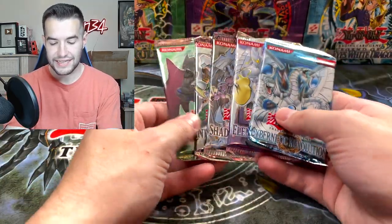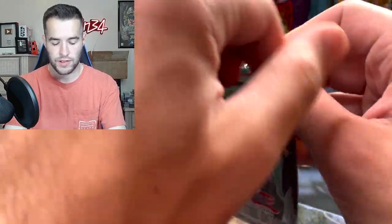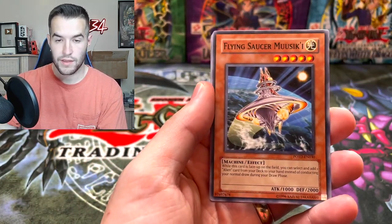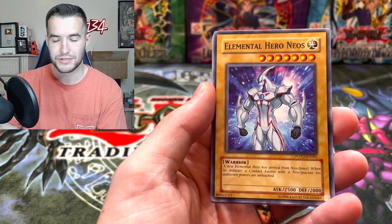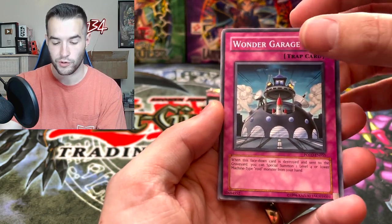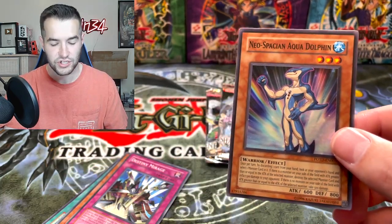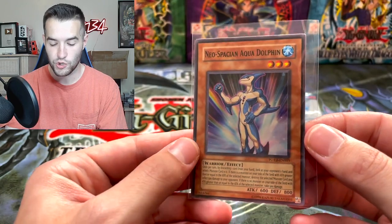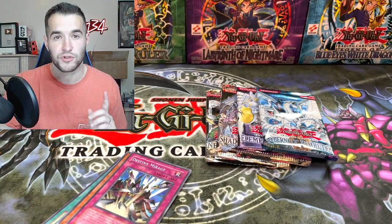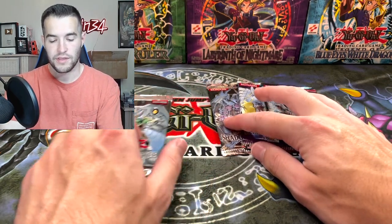Let's get our packs out and go into the second to last tin. This is a Wave 2 — our final one will be a Wave 1. Here we go. D Spirit, Flying Saucer Massacre, Elemental Hero Neos — just the commons, they did him dirty. We got a Wonder Garage and a Neospatian Aquadolphin. We're starting this one off right — it's a Super Rare! Four Supers total in the whole opening. This is still better than 2003 when we went one for 29 to start, and that one ended really well, so we're hoping we can end it like that.